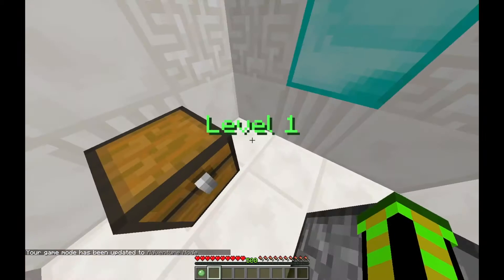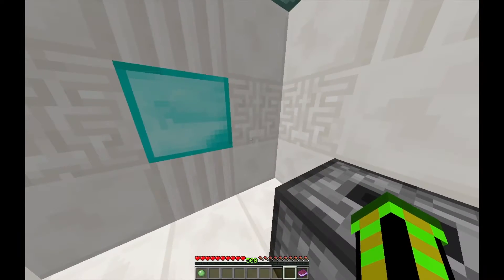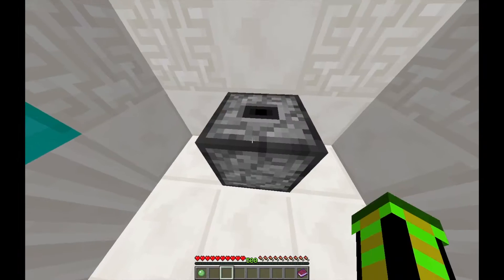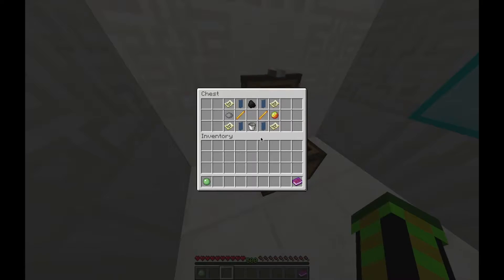Wait, infusion guide. The infusion table is used to make things that will help you move on to the next level. To use the infusion table, place items in the correct spots and make sure the items are in the exact same places as on the recipe. It's like a crafting table, but not quite.